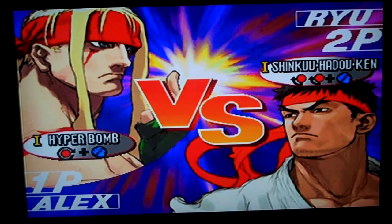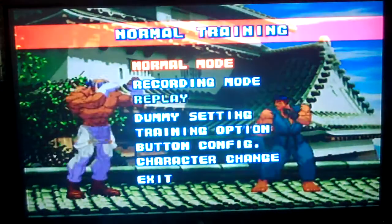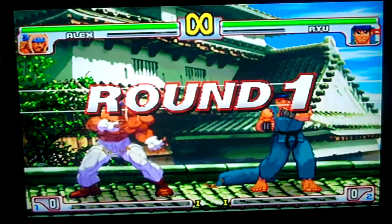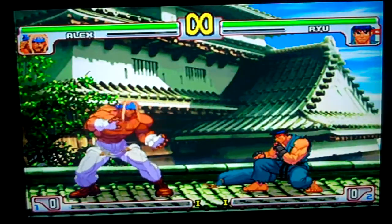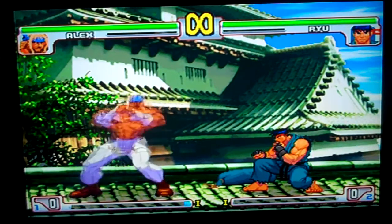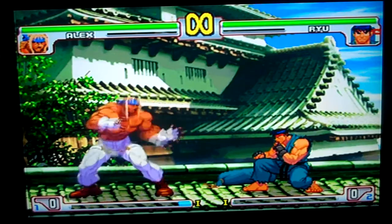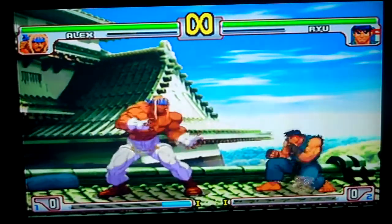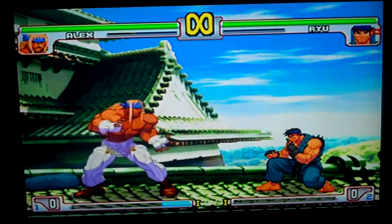Remember for Akuma: his overhead towards strong is 14 frames. Now moving on to Alex. Jab is four frame startup.